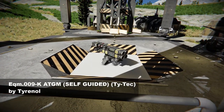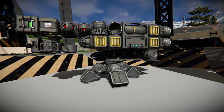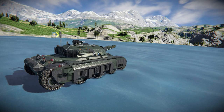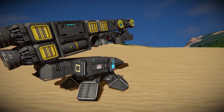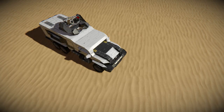Hey guys, today I will show you Tyronell's EQM self-guided missile. The key features of this missile are that it can self-guide itself onto the target within 800 meters range. It's relatively small, and most importantly, it does not use any scripts or mods. That means it can be used by both PC and Xbox players on most servers.